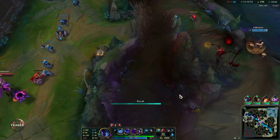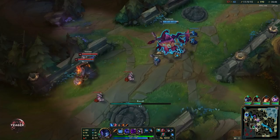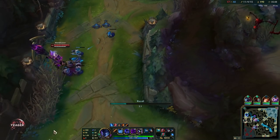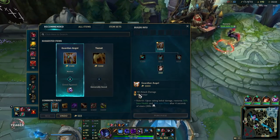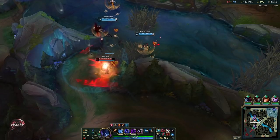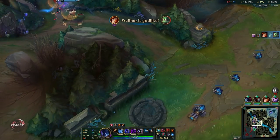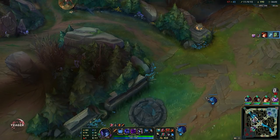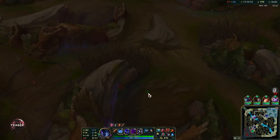I missed that Q right there — sucks. Lost the cannon minion. A lot of gold though, so next item will be the Guardian Angel because you have enough damage now and also need some safety, and you get both from this item. It allows you to dive in 1v5, maybe get a kill, and then survive as well, so you will be even better at tanking for your team.